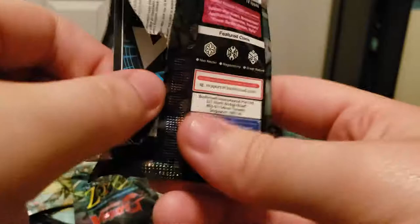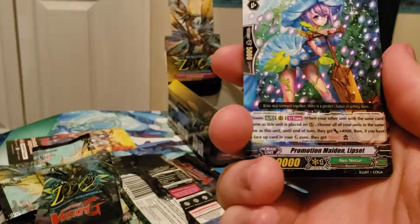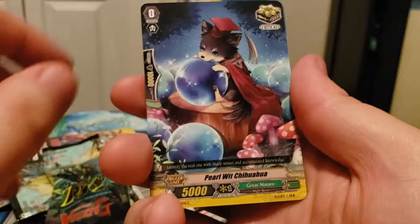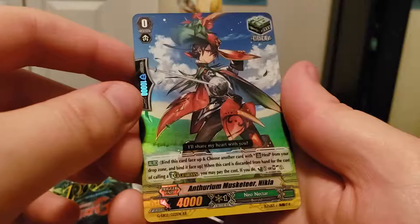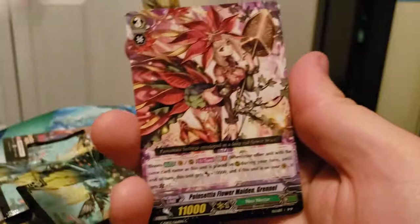I think G Rares are a lot higher of a chance than SPs. I think SPs are one per case, which is insane. I've yet to pull an SP from a set starting in the G Era and onwards. I like the art — holy, that's an awesome looking card for a common. Animal Clip Blesser, Approval Frigate, Pearl Wit Chihuahua, Sitter Bobtail, and Double Rare Anthurium Musketeer Nikia — a heal trigger for a Double Rare. Three packs left.